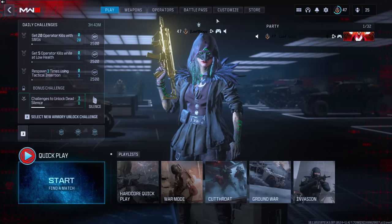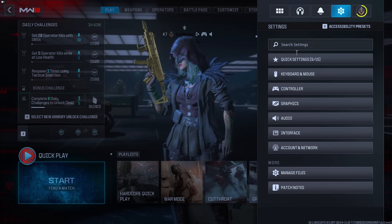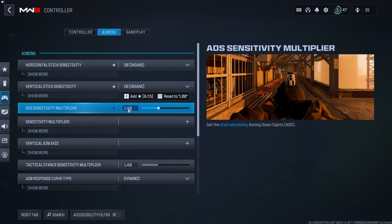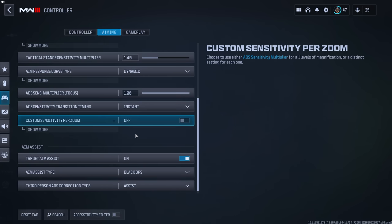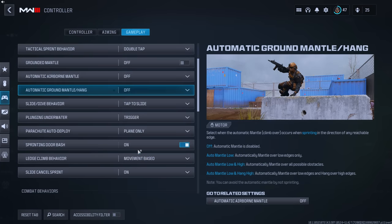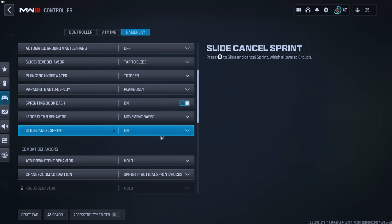Here are my controller settings. I did switch back to max sensitivity — I play 20/20 with a 1.40 low zoom. If you've seen me flick fast to the left or right, that's why. I use dynamic response curve with instant transition. I play Black Ops aim assist — it works really well for me personally. I do run automatic tac sprint — if you don't have automatic tac sprint on, turn it on. What are you doing without it?